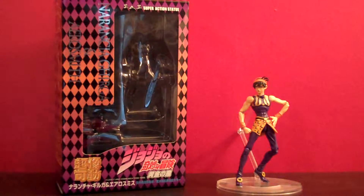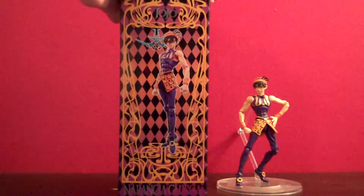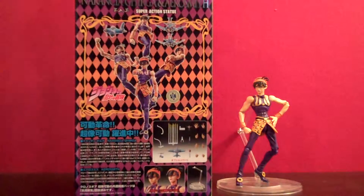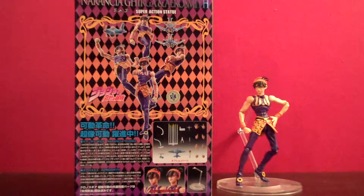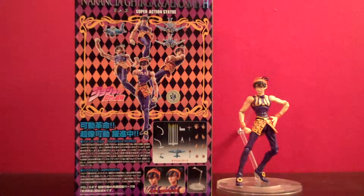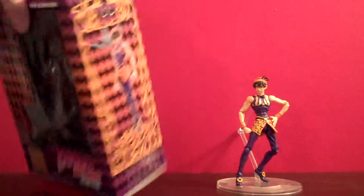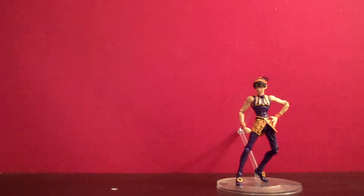Taking a look at the box, we have some nice purple and orange sort of fading into one another, same sort of pattern as every other Jojo's box, but it was a little bit bigger box, more in line with what they did for Dio, and I think Abdul's was bigger like that as well. Along the side there you have a sort of static pose of Narancia and Aerosmith. Then on the back you have some more action poses and the two heads that you get with the package, the stand, or the action base as I was calling them in other reviews. All the accessories are listed on the back there. That's basically it for the box.